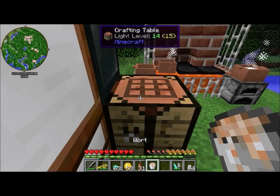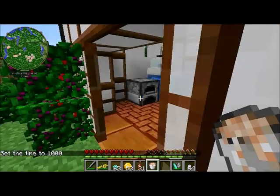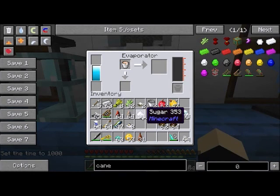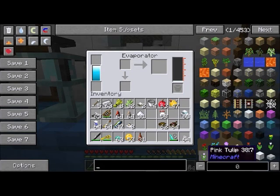Once you have your bucket, you'll take it over to your evaporator. This is really easy - just pop this right in here. I'll make my young whiskey. But that is only 100 millibuckets - that is one tenth of a bucket. So you'll need to do that nine more times. It's a little tedious.